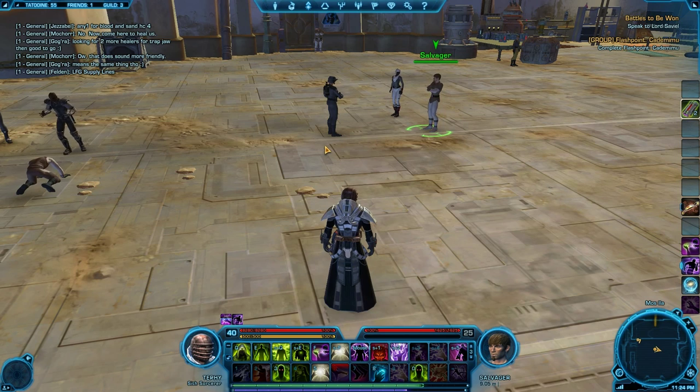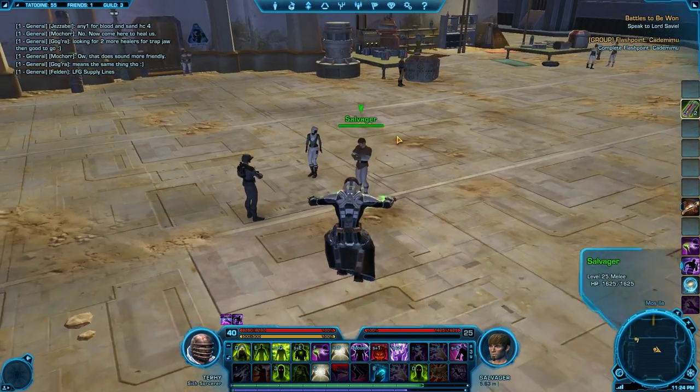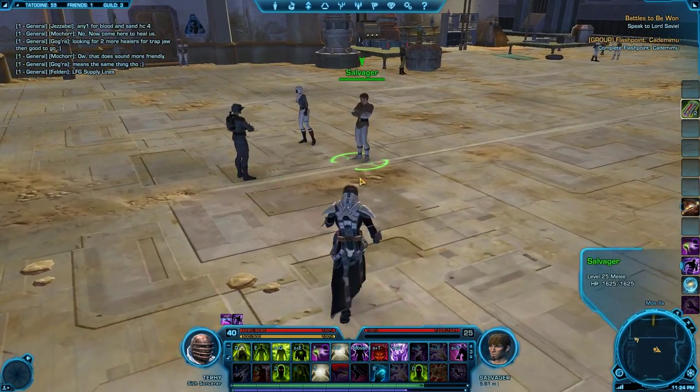All I wanted to go over was the abilities and the rotation that you're going to use on the main tank. Here's our helpful person, the salvager — he's going to be our main tank. This can also apply to the DPS sitting next to him.